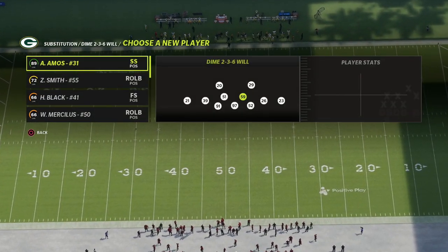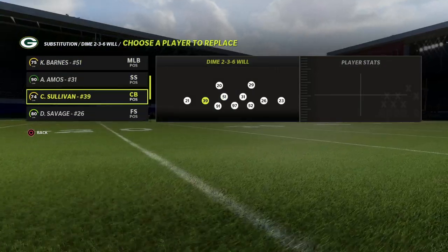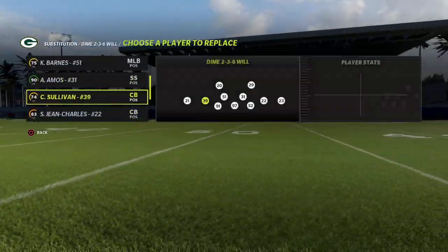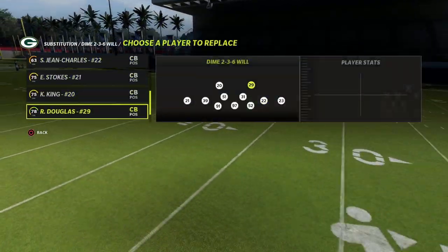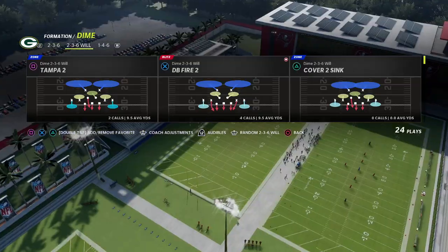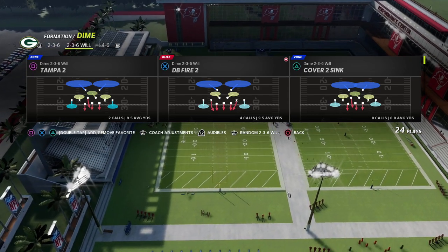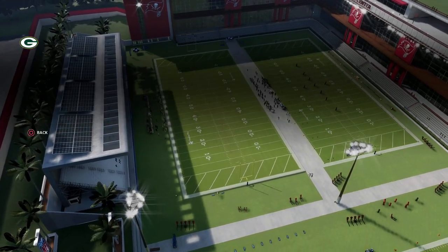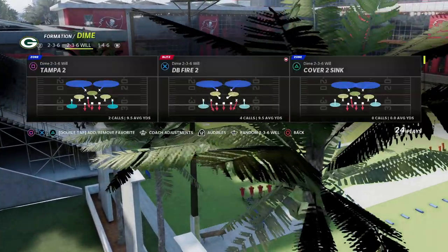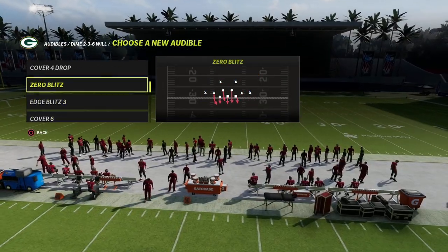The formation we're going to be talking about today is the dime 2-3-6. You can do the same basic principle out of dollar, and also out of dollar dime 1-4-6, but 2-3-6 in my opinion is the best. The play I want to show you today is the Edge Blitz 2 — it's really simple to run.